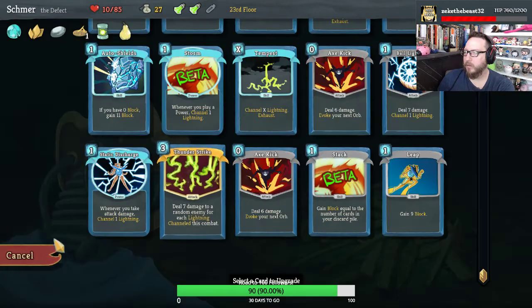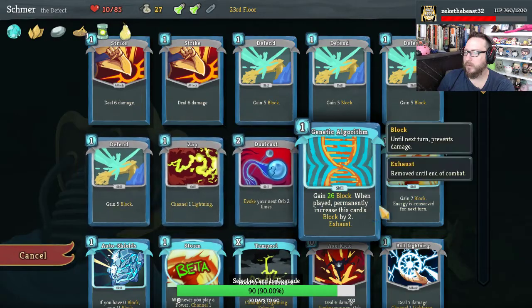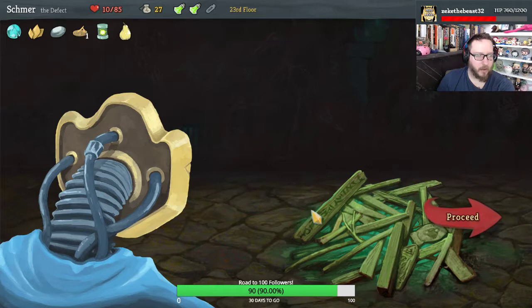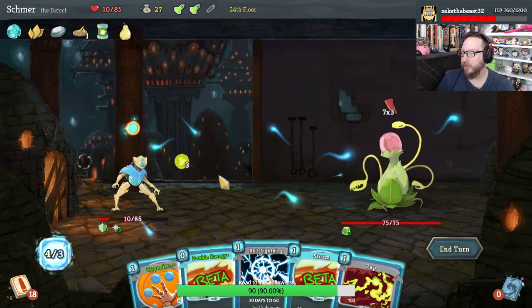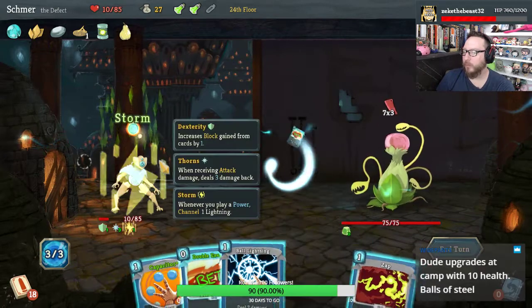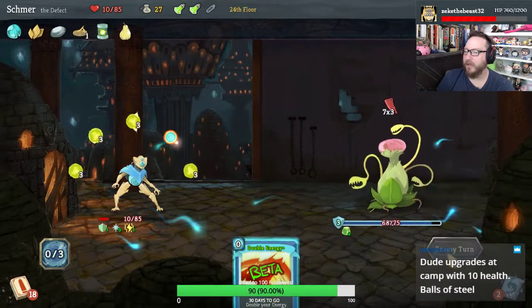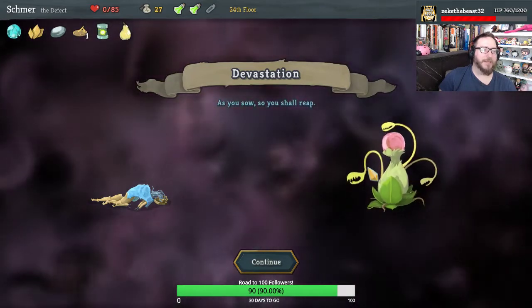So hard to prevent damage right now. You know what — just upgrade Leap. Athos Julii, what's up man? Sorry it took me so long to notice, I'm a little engrossed. Yeah, I did get a fresh buzz — a nice haircut, and I am feeling fresh today. Thank you for noticing. We've got enough energy so we don't need Double Energy yet. Storm, play Capacitor to get an extra lightning, Ball Lightning to get another extra lightning, and Zap to get yet another extra lightning — and we're dead. Great, first turn.